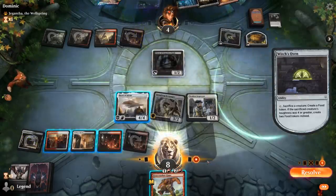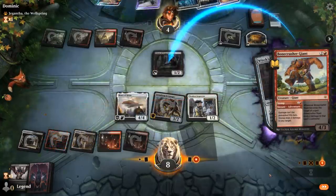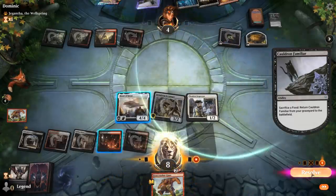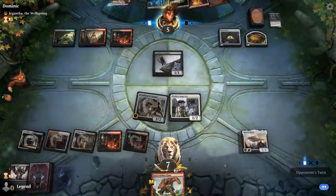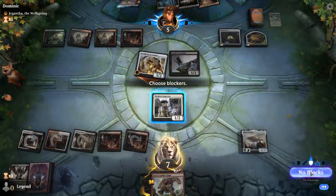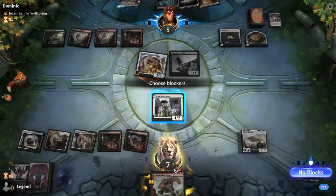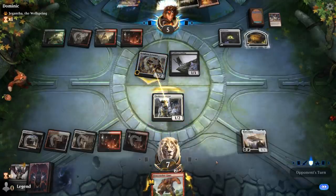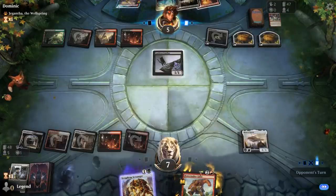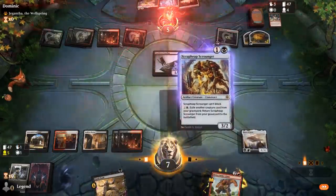Now we'll Stomp the Priest. I could keep the Stomp to go face, but the opponent can always sacrifice food tokens to gain life, so we don't necessarily kill them next turn. Priests can be very dangerous if we let them untap. Another Claim the Firstborn off the top hits us for three down to four — probably fine. Maybe I should chump to put an extra creature in graveyard to get back Scrap Heap, then bring it back to crew Heart and play Bonecrusher on defense. But the opponent concedes.